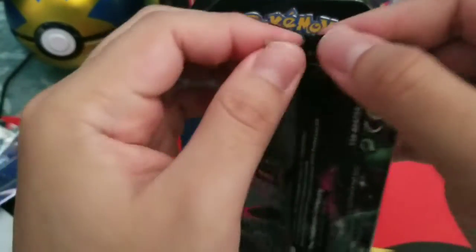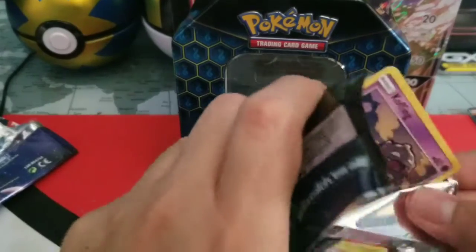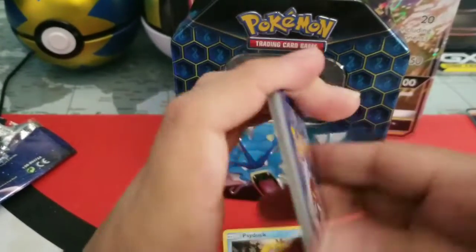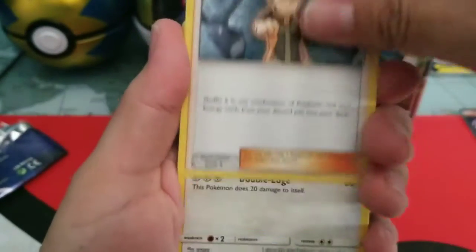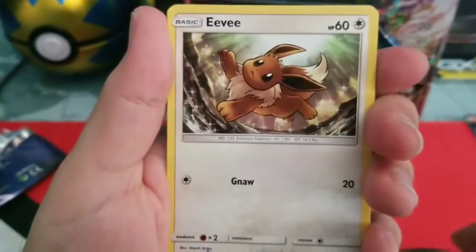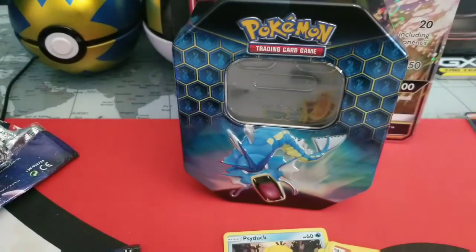Next pack. We got Fairy-type Energy, Magmar, Brock's Grit, Chansey, Koffing, Voltorb, Cubone, Geodude, Eevee, Geodude — reverse holo — and Clefable is my rare.